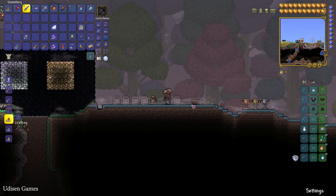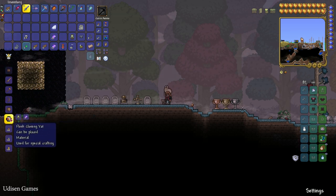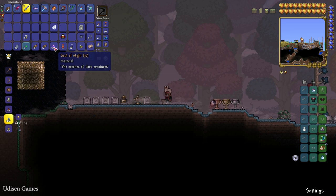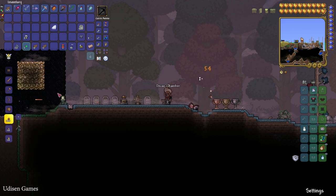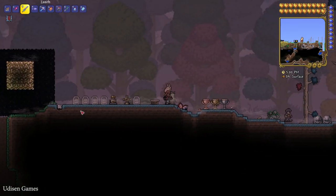Place a normal workbench inside the mist, and you can find new recipes. You can use 10 Souls of Night and turn your Decay Chamber into a Flesh Cloning Vat. If you play in a world with Crimson and cannot buy the Decay Chamber from the Steampunker, you can use the reverse recipe: Flesh Cloning Vat plus 10 Souls of Night to craft the Decay Chamber. The Decay Chamber and Flesh Cloning Vat are crafting benches for different furniture sets.